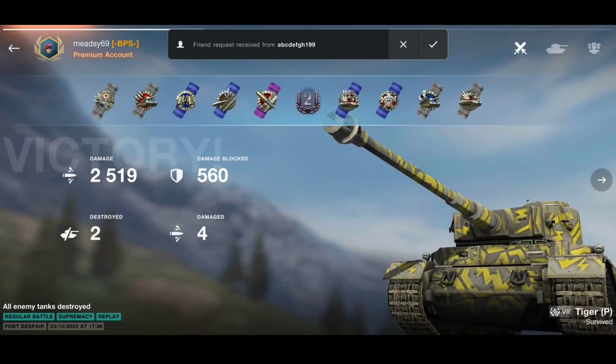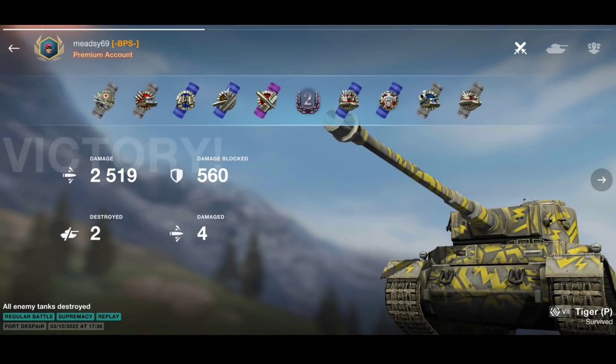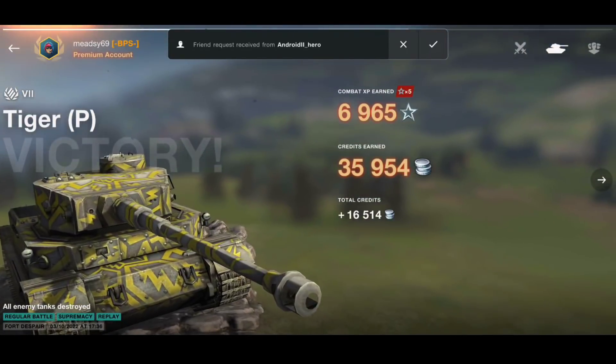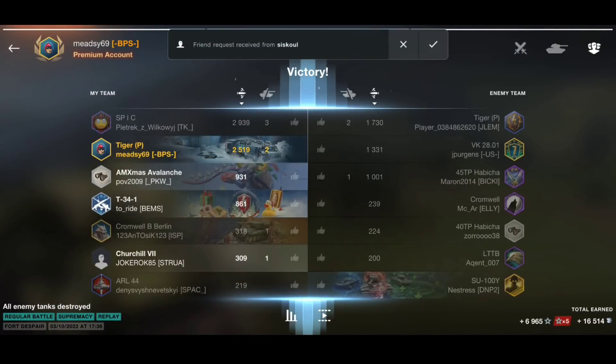The tungsten shells are just going to add something different to the tank and to the tier. Let me know in the comments below — are you going to grind the Tiger P now that it's getting tungsten shells? Do you think it will make a difference, or do you think it still won't change much? I hope you enjoyed the video, I'm Midzy 69 and I'll catch you all soon — bye-bye!